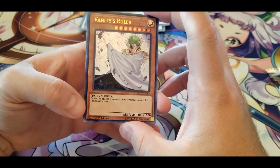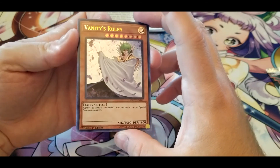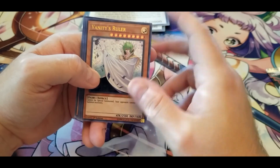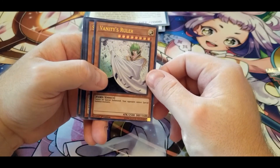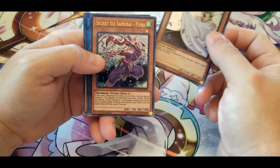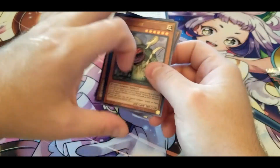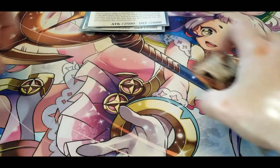Vanity's Ruler — cannot be Special Summoned, and your opponent cannot Special Summon monsters. That shuts down like 90 percent of the meta. And another Six Samurai Fuma double. That's the last pack.